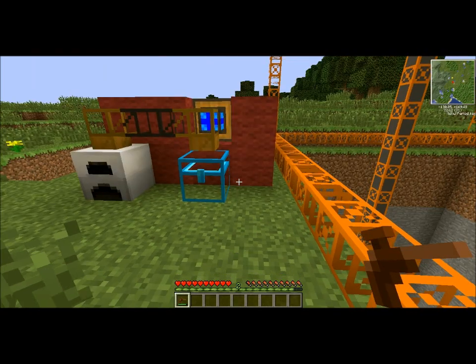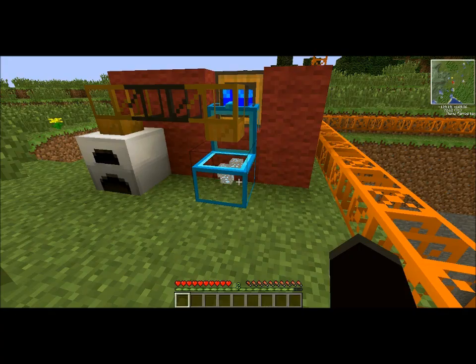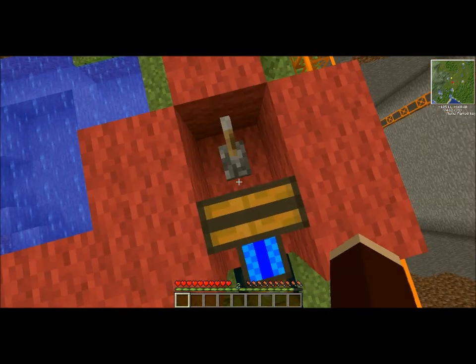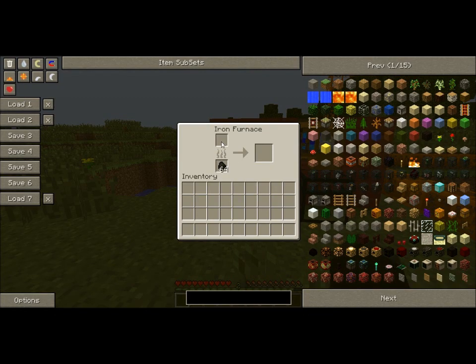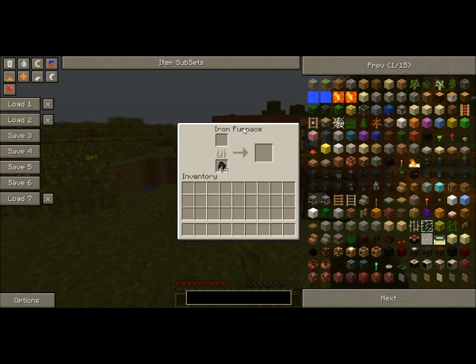Also, I'm going to show you a cool thing I found out about pipes. If we go ahead and put ores in this chest — what I've found in the past is that when they pump into there, they pump into the wrong side. But what I had heard is that if you put the pipe on top, it will go into the correct slot up here instead of the wrong slot down here. We will see if that happens right now as our diamond ore goes along the pipe. We'll watch the furnace and wait for it to appear.